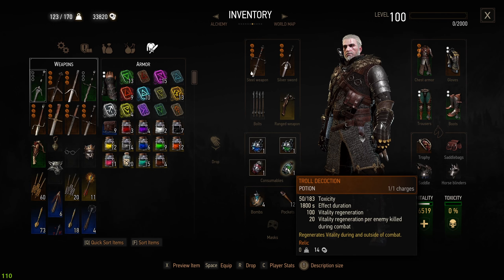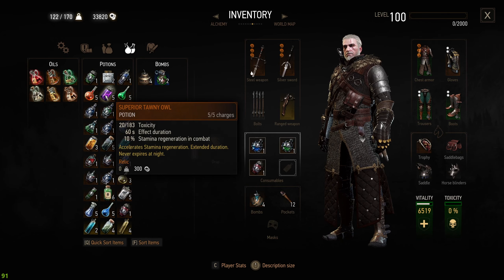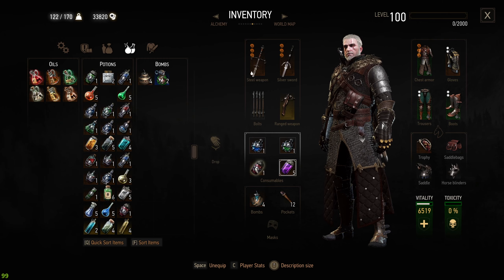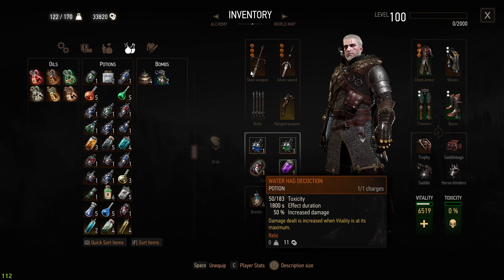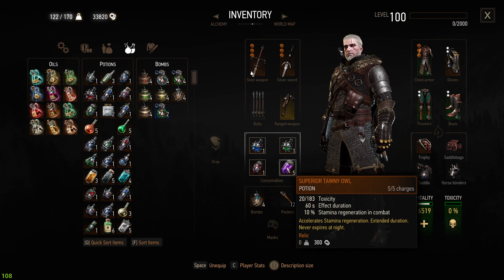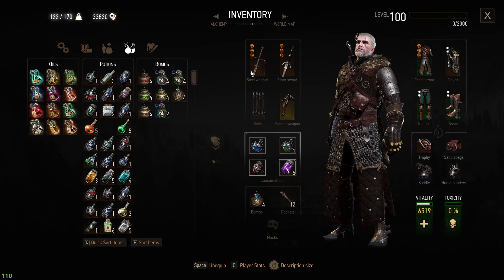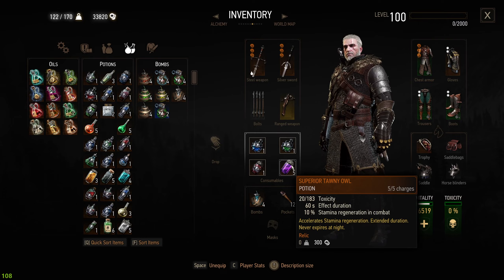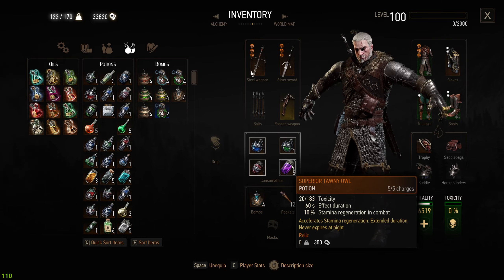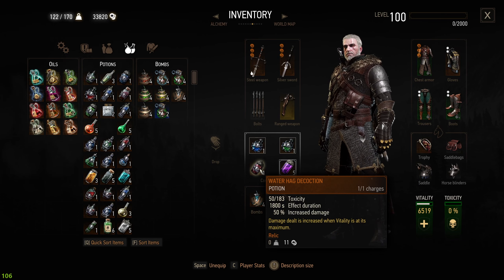We are switching out the Troll Decoction — we don't need it for this build. We are using the Superior Tawny Owl Oil and the Water Hag Decoction. We don't have enough toxicity to trigger the Troll Decoction, but we also don't need it, because we will perfectly manage toxicity with the Superior Tawny Owl, getting additional stamina regeneration. The Water Hag Decoction increases damage dealt when Vitality is at maximum, which just gives us a crazy amount of boost.